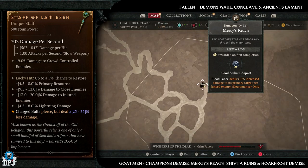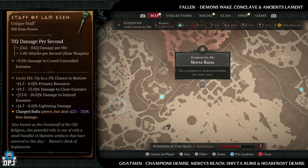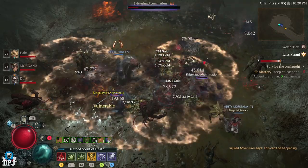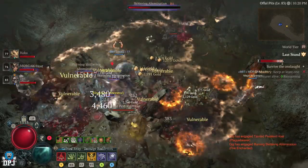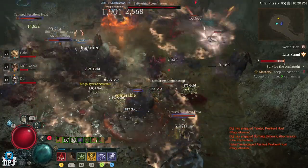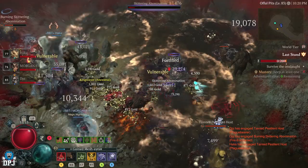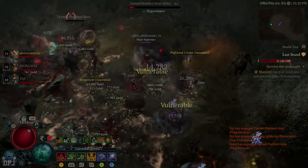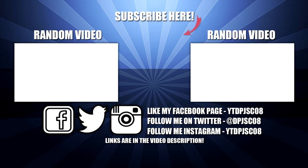There we have it — those are the sorcerer uniques, the enemy types which will give you increased drop chances for specific pieces, and the dungeons to farm to increase the likelihood that you'll get these items to drop. Best of luck in your farming within Diablo 4. If you enjoyed the video, leaving a like really helps out, be sure to subscribe, and hopefully I'll see you on the next one.